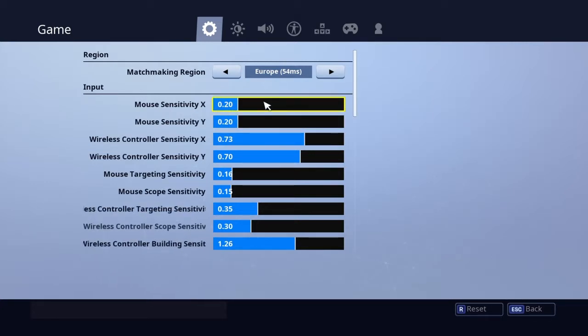The targeting sensitivity is 0.16 now instead of 0.15 - I just prefer that because it's nice and slow, not too fast and not too slow. Scope sensitivity is 0.15, I should probably bump that up a bit more but yeah, I like it like that.